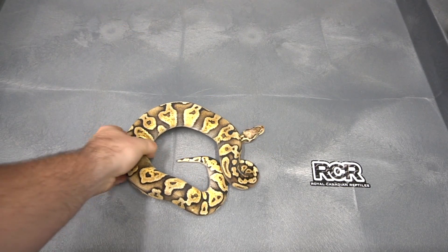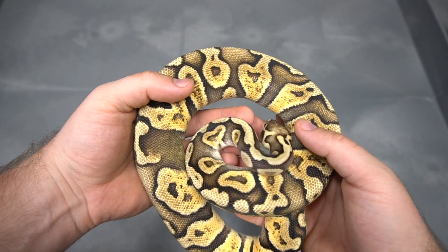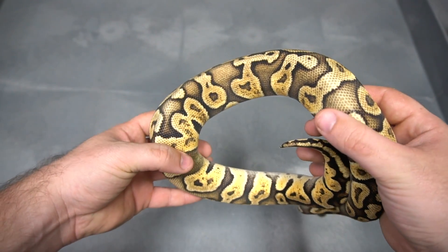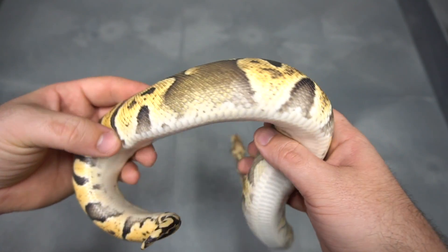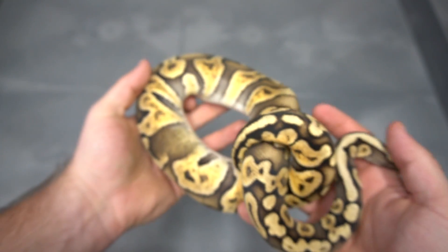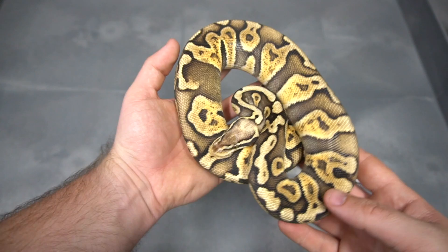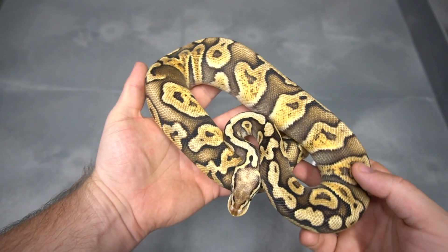We're going to move on to the GHI. GHI has got to be definitely one of my top favorites. I didn't really have a whole lot of GHI stuff until recently, and I've really, really started to like it. I love these blushed out spots. I just love what the GHI does to a pattern. And obviously when you start to put it with Mojave, it's just crazy. She's also Desert Ghost as well. This is a pastel GHI, and I'm really, really starting to dig what the GHI can do.